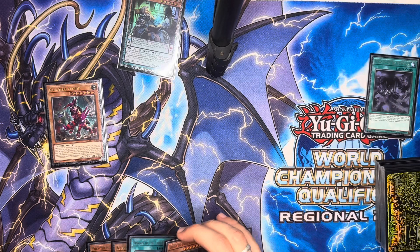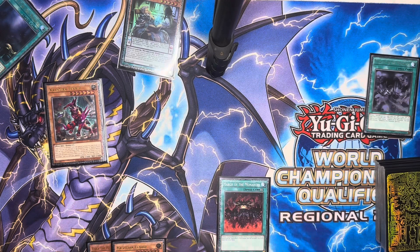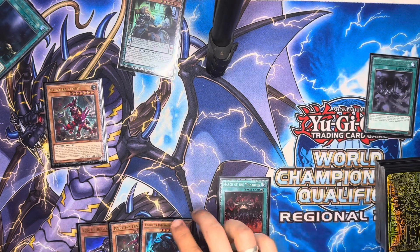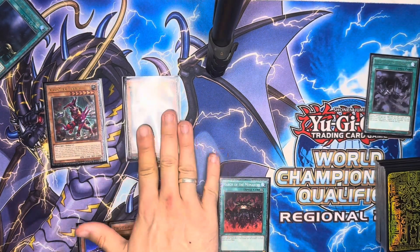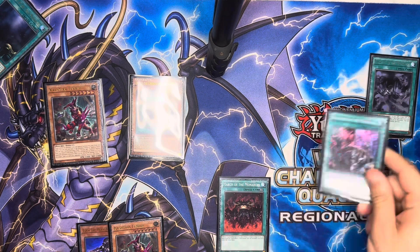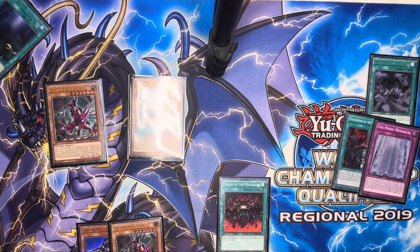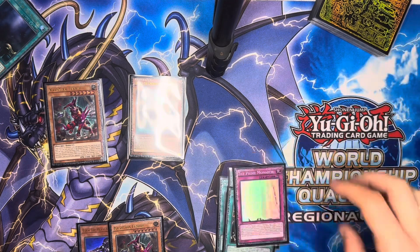Now we're going to activate our Domain, then activate March of the Monarchs. We reveal Erebus off Domain. I usually don't use the normal summon from Domain because if they Ash it or Imperm the Eidos we're sort of stuck without two normal summons to play with. So I just play it safe — I'm going to tribute Antrum Fright and normal summon our Erebus. We're going to send to the graveyard a Pantheism and the Prime Monarch, our only trap, and we only play one because we don't really need more. We hand loop them for one off Erebus.